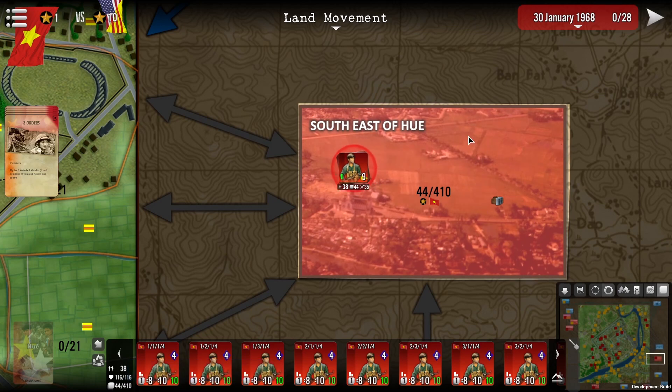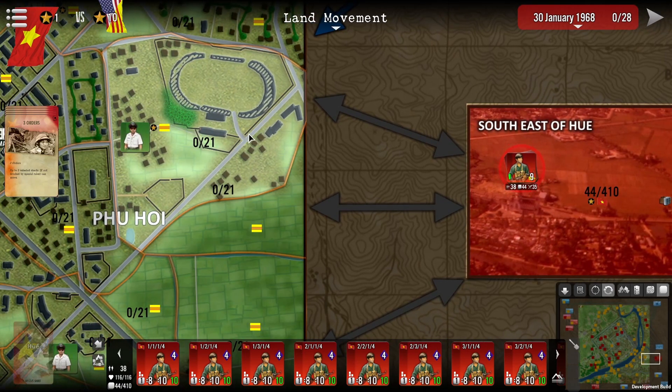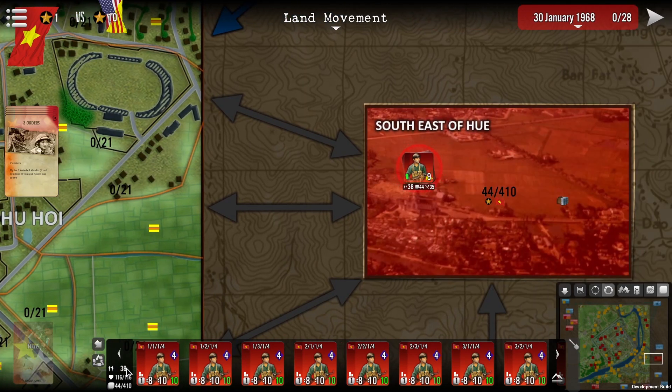There are a great deal of units that can fit into this area, but if I wish to move them into this target area, that area has a stacking value of 21. Currently at 38 units, they will not be able to move there. So what do we do about that?